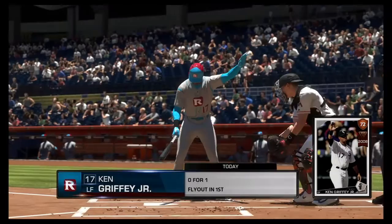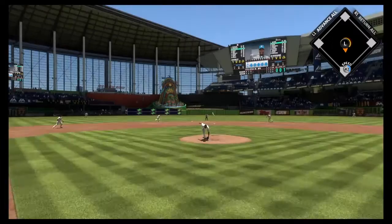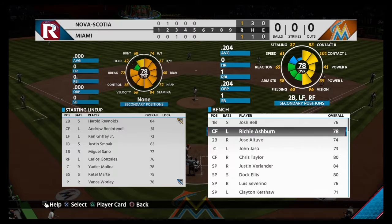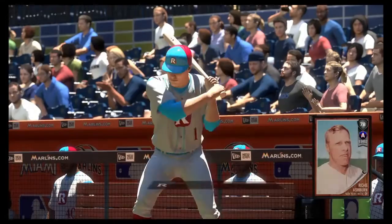Here comes Junior — let's get a big home run by the Kid. We got a base hit. The pitcher's up right now so I'm going to put in Richie Ashburn. Here's my bench: Josh Bell switch-hitter from the Pittsburgh Pirates, Richie Ashburn, Jose Altuve — extremely fast, 90 speed — John Jaso, and Chris Taylor. Going to put in Richie Ashburn as I need a lefty, and a couple of guys in the bullpen. Let's call it for my starting pitcher.